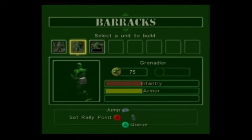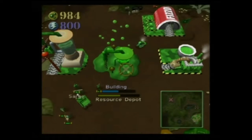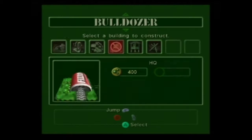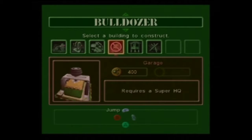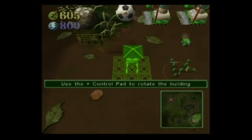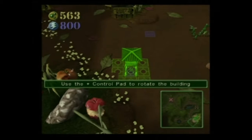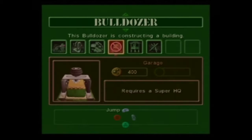One minesweeper. I need anything else — Super HQ. I suppose it wouldn't hurt. What am I going to put back here? Probably the garage when I get a Super HQ.